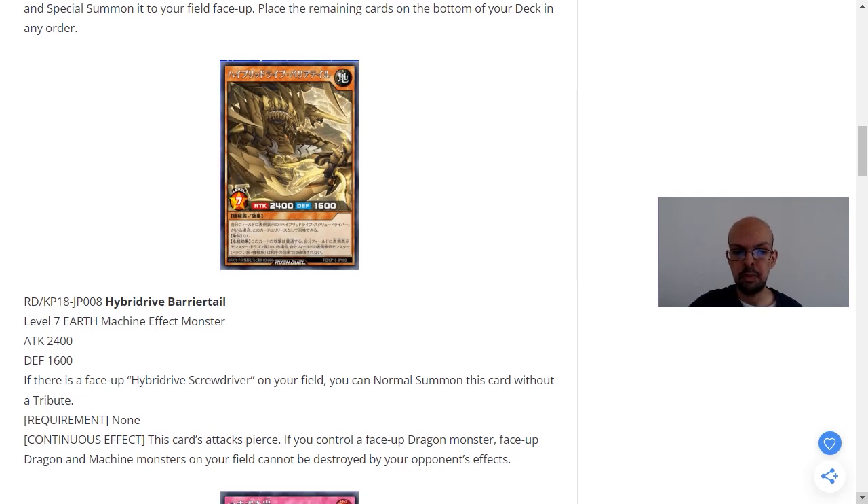Hybridrive Barrier Tail is a level 7 earth attribute machine-type effect monster. It has 2,400 attack and 1,600 defense. If there is a face-up Hybrid Screwdriver on your field, you can normal summon this card without a tribute. It has no requirement, and it has a continuous effect. This card's attack pierces. If you control a face-up dragon monster, face-up dragon and machine monsters on your field cannot be destroyed by your opponent's effects. For a level 7, it normally requires two tributes, but if you have a Hybrid Drive Screwdriver on your field, you can normal summon this card without using any tributes.